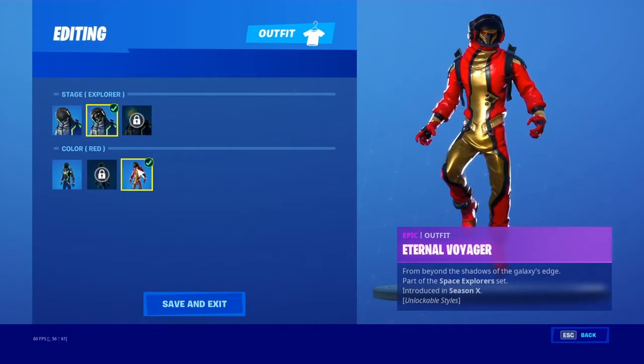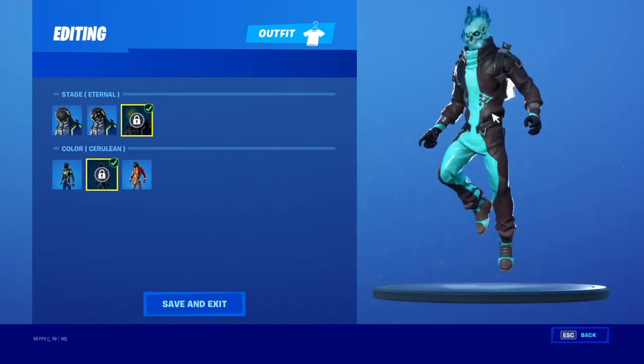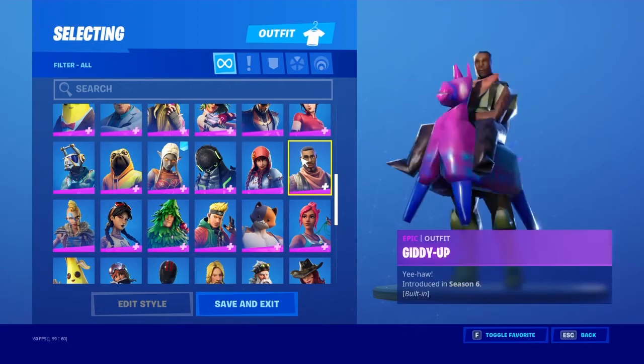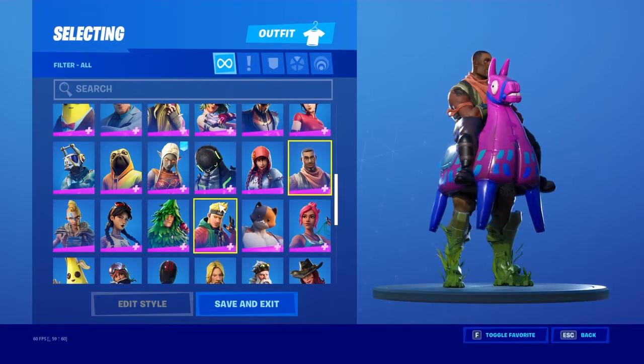Ember. Eternal Voyager — not maxed out, all I need to do is get that and that, but I mean I don't want to get that because it's kind of ugly, honestly. Then we got Fable. Giddy Up — this is always a freaking awesome skin when I'm trying to meme sometimes.